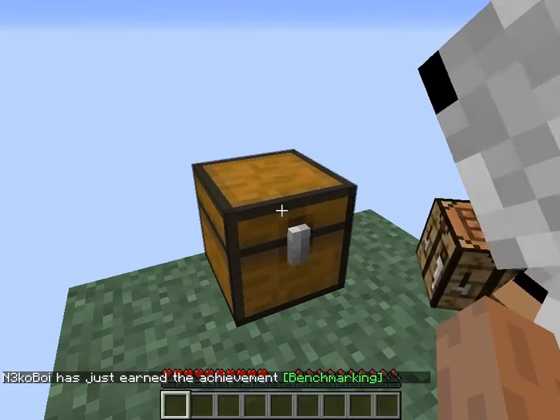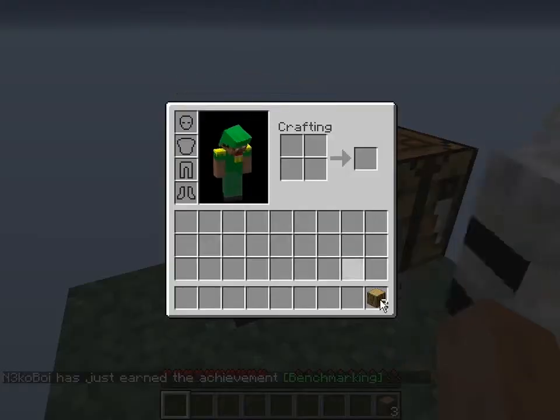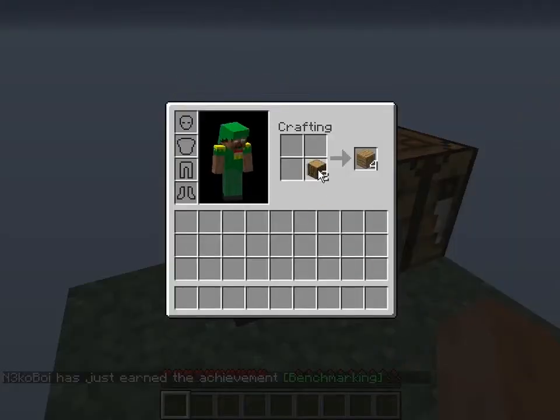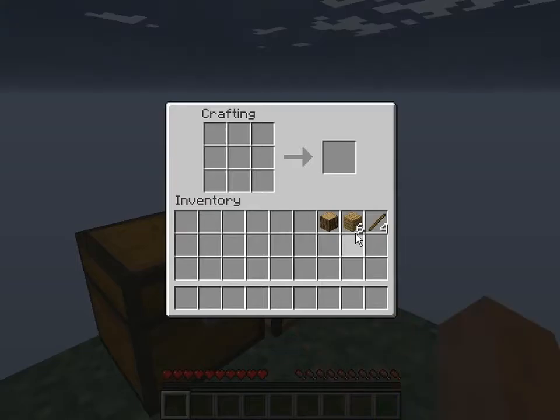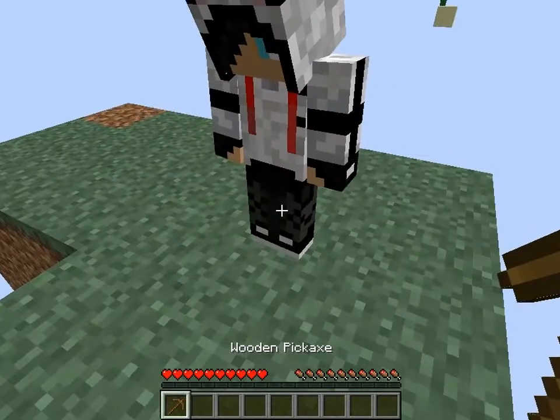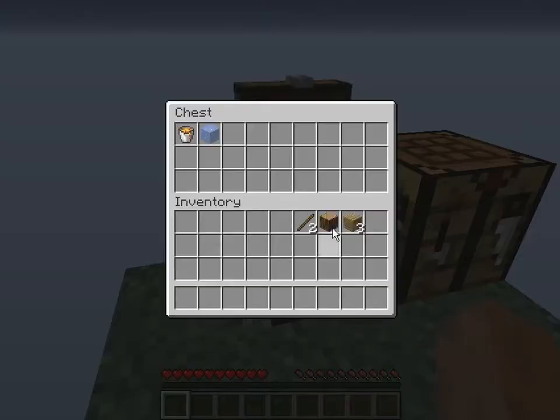Now put everything in the chest. So, first things first, what did we make? I don't know, we didn't make it this far last time. Well, we're making a pickaxe, so... Now, we make a cobblestone generator.